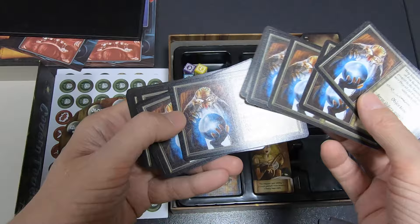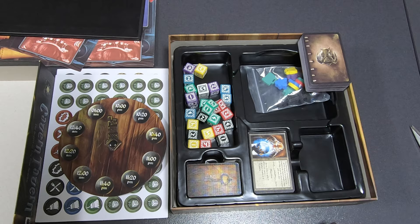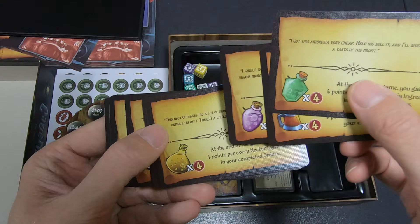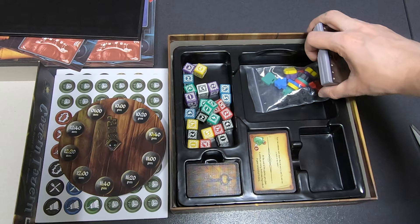These cards with a map on them are objectives — like 'serve one dwarf, one halfling, one human.' So I guess the cards we just saw are how you can serve them, and then we had keys, so these are the locks — the keys match the locks. Some are also end-game scoring goals: 'gain four points for every nectar ingredient in your completed order.'